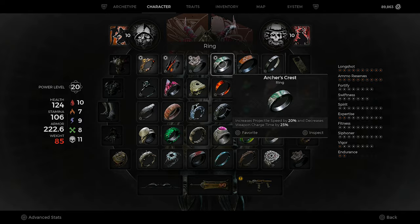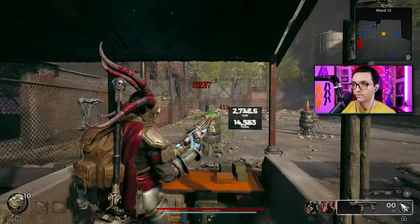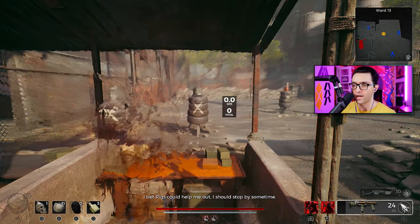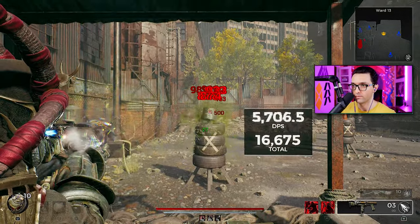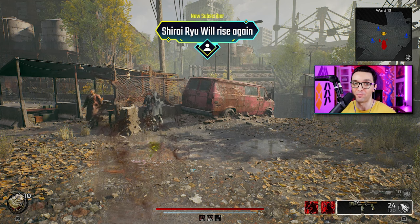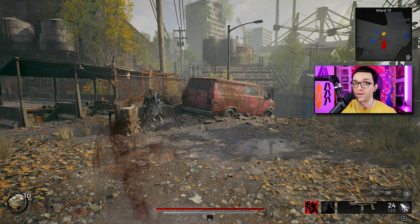There you go — we even reached around 4,500 DPS at the beginning. Now with the Gunslinger and Hunter mods, let's go! That is absolutely insane. At some point we even hit 7,000 DPS — thanks for the sub, appreciate it. We're holding 6,000 DPS and it then slightly went down to around 5,500–5,700 DPS.